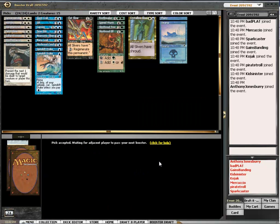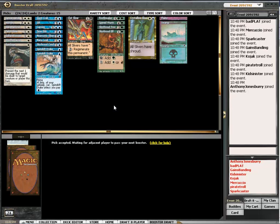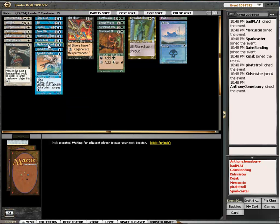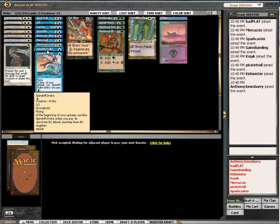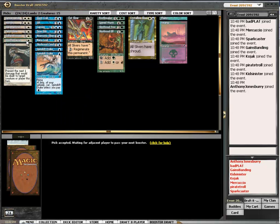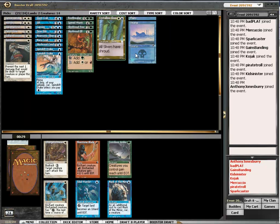And then the all-too-common shadow in this set. I might be doing a strong turn 3 here with Spindrift Drake and the Condor. I'm not looking to play this well, because this pot sliver is most likely seeing the sidelines.